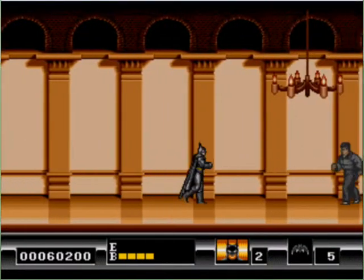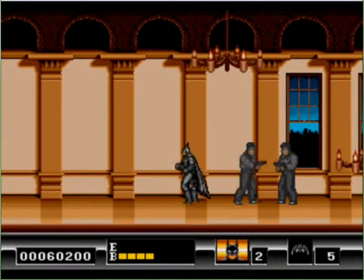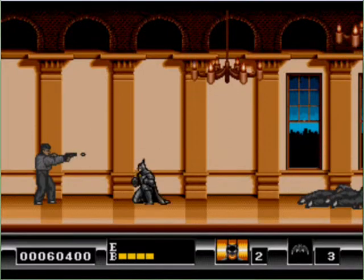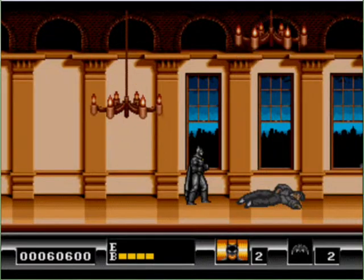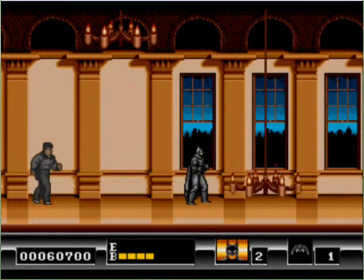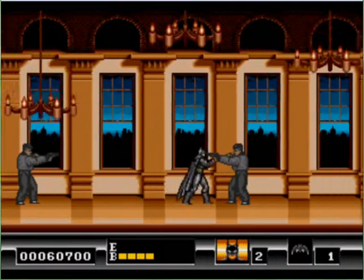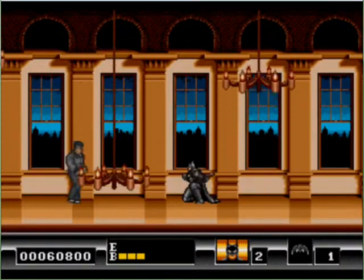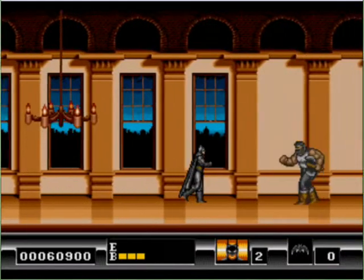Okay, this is the Flugelheim Museum, the third level of the game, and this is where the difficulty starts ramping up a little bit. This area is loaded with booby traps, so if you're not careful, you can get hit pretty hard and not even realize it. At this point in the movie, the Joker — Jack Napier — is now in existence. He has kidnapped Vicky Vale, he's pretty much torn the museum to shreds, and he is planning a lot of bad stuff, so we have to go stop him.